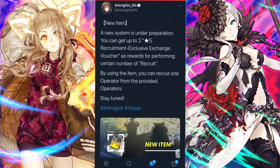A new system in the Zone of Preparation: you can get up to two five-star recruitment exclusive exchange vouchers as rewards for performing a certain number of recruits. By using the item, you recruit one operator from the right operator pool. So how will this work precisely? You'll get an exchange voucher.